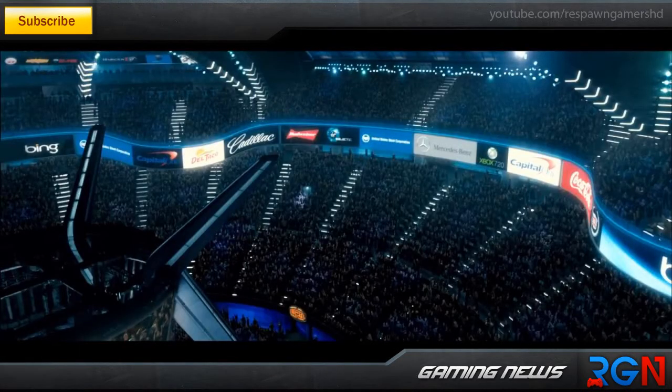This next story requires you to look at the screen right now. If you can notice what will catch your eye in this screenshot taken from the Red Steel trailer — I'll give you guys five seconds to spot the uniqueness of it. Hopefully you caught the Xbox 720 logo shown in the advertisements right beside Capital and Mercedes-Benz. The Xbox 720 logo is shown in the Red Steel trailer, and I doubt this is a coincidence. There must be a reason it's there, and it likely means Microsoft is actually planning to release the 720 right after the 360.